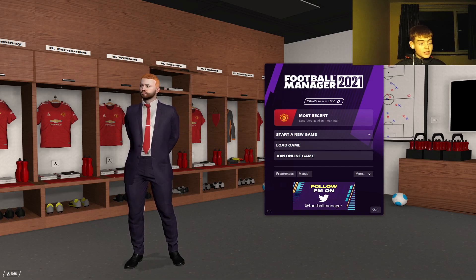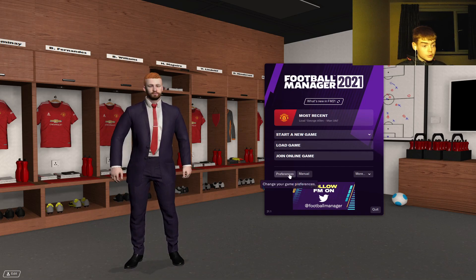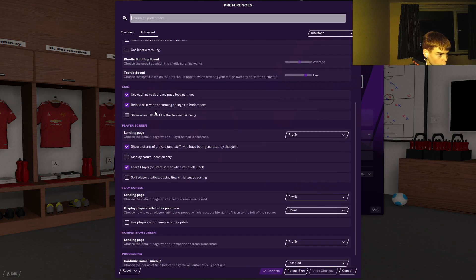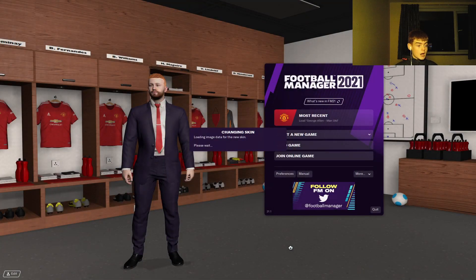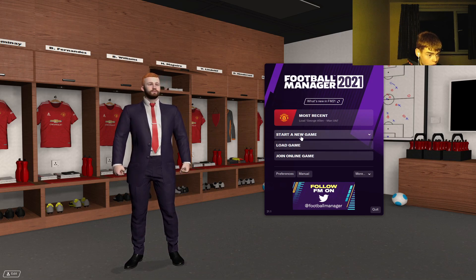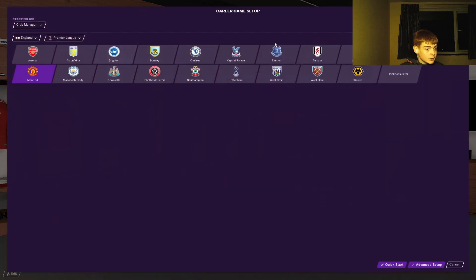Now all you need to do is jump into Football Manager, go to Preferences > Interface, tick 'Reload skin when confirming changes', and untick 'Use caching to decrease page loading times'. Hit confirm. This will say loading image data for the new skin - it'll take a while because you've got a lot of things. You should then magically have all your new logos. Check this by going to Start New Game > Career, and in your quick start you should have all your logos there ready to use.